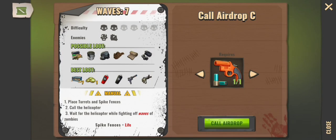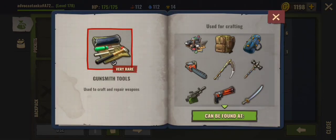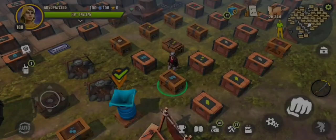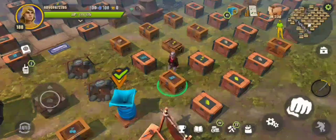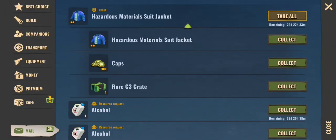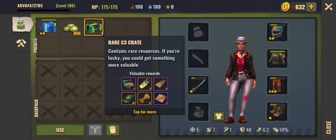It is the blue flare, purple flare, and the orange flare that will give you the gunsmith tools. If you are a lower level player, start with the blue flare. If you compete in the airdrop competition and finish in second place, that second place crate also contains the gunsmith tool. Here's exactly what you get for second place in the airdrop competition.